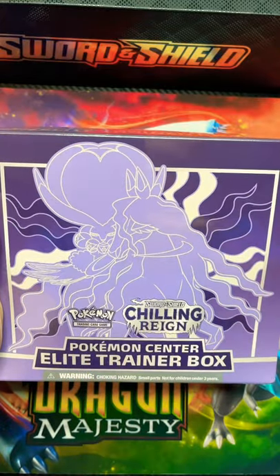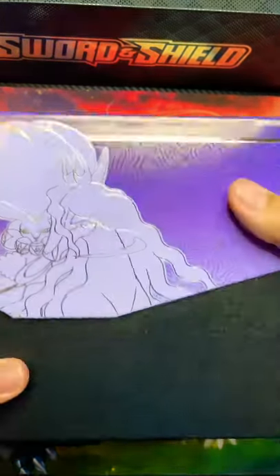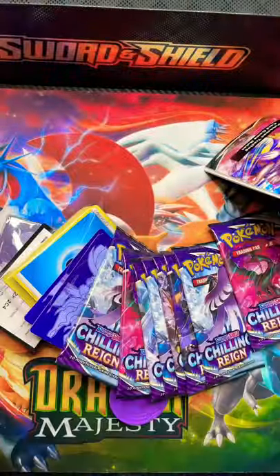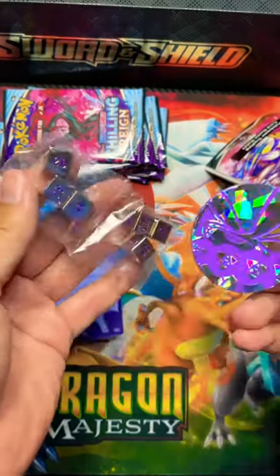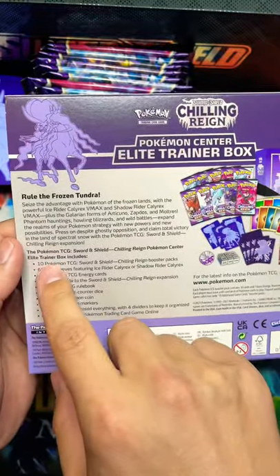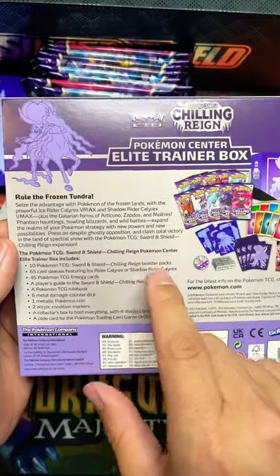This is the Pokemon Center's Elite Trainer Box for Chilling Reign. I'm sure you guys have heard the misprint news about these ETBs — they were advertised as coming with 10 booster packs, but they actually come with 8.